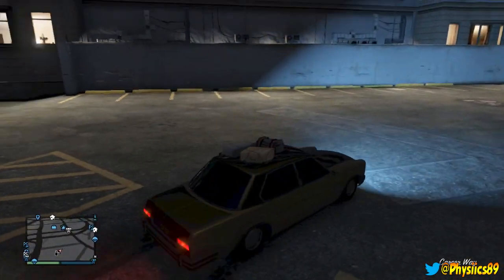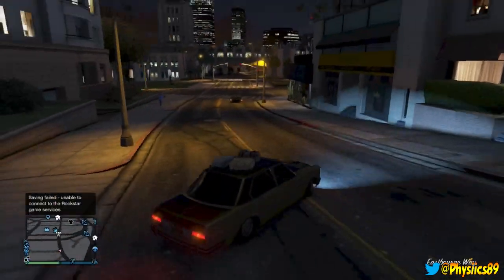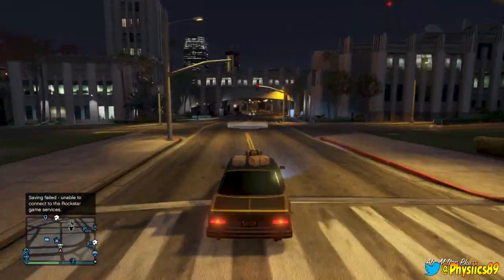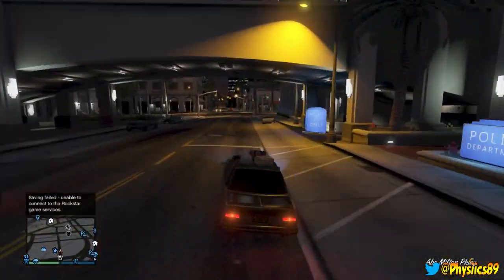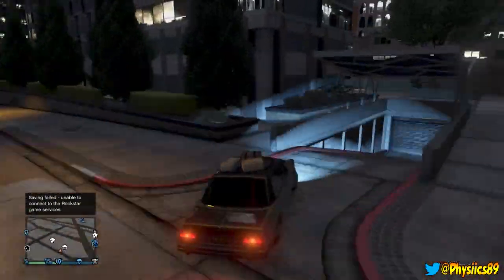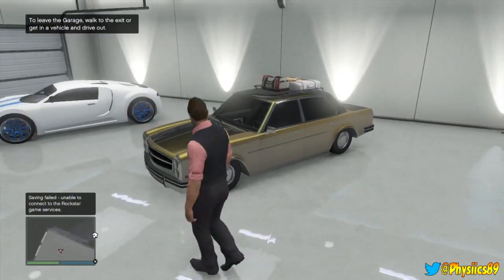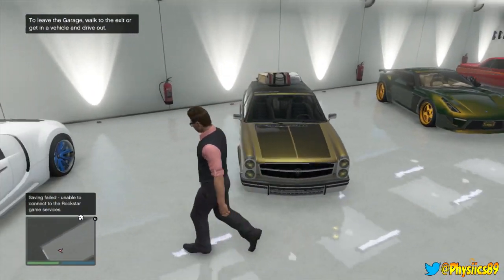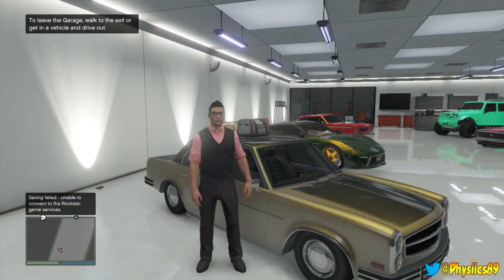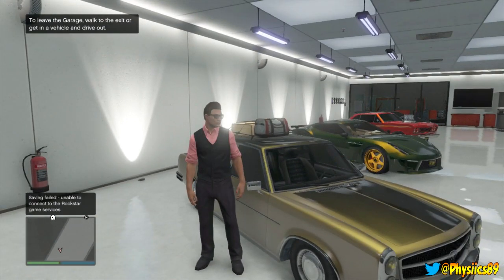I decided to give the Benefactor a gold finish. You really can't see it here, so I'm going to go into my garage so you guys can take a look at exactly how it looks with the gold in the bright light. Alright, this is what it looks like with the gold finish — I think it looks pretty cool. If you guys enjoyed the video, drop a like, subscribe for more GTA 5 content. My name is Physics, I'll see you guys on the next one.